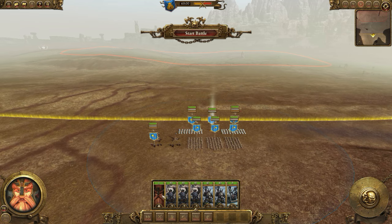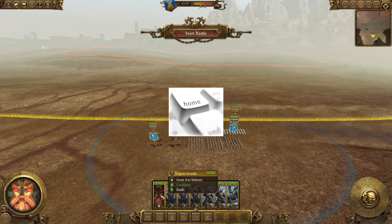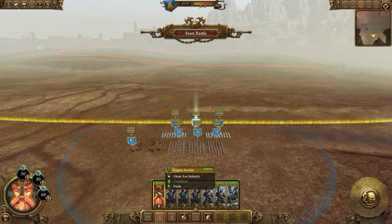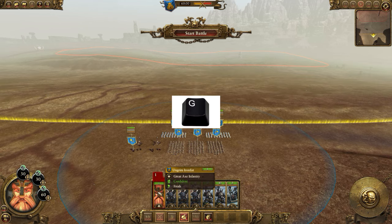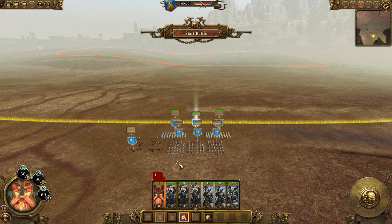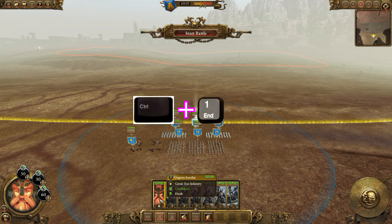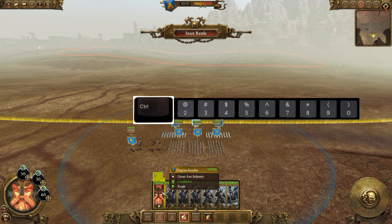Starting off, if I press the Home key it will select my lord. If I want to put my lord in a group I can press G, and I can press G again to take him out of the group. Alternatively, I can hold Ctrl and press 1 through 0, where 0 is group ten.